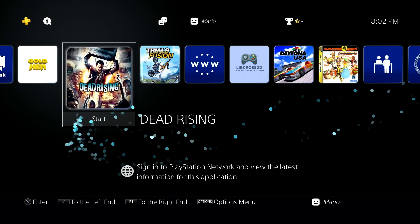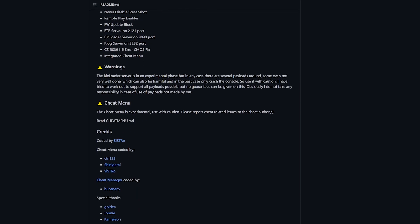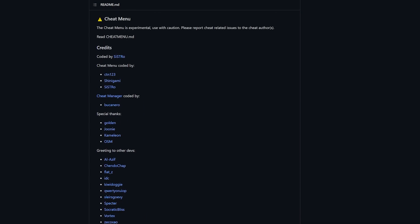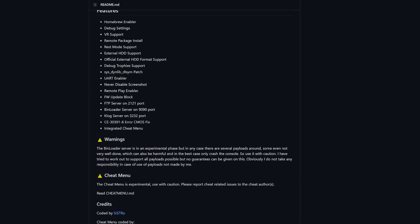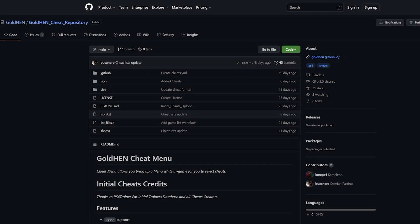Using the cheat menu requires GoldHEN, and specifically it requires at minimum GoldHEN version 2.2. As long as you're using the latest version of GoldHEN at the time of this recording you should be good to go — just make sure your host has at minimum GoldHEN 2.2 running on it.